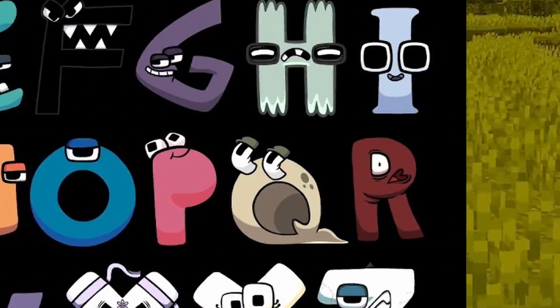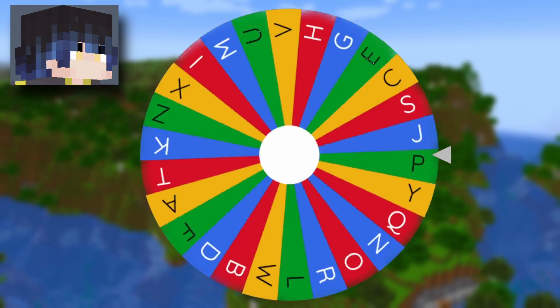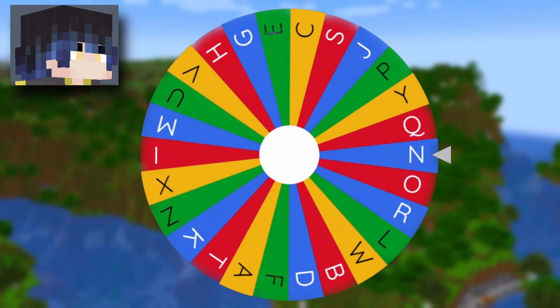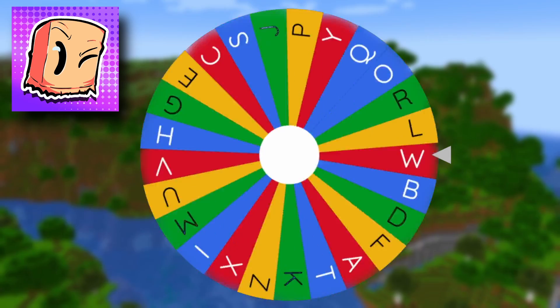After recreating every single mob from alphabet lore using this wheel — I'm gonna spin the wheel and I really want to get F. I really, really want F and I'm gonna get N. For N, that works. I'm gonna spin the wheel for you.